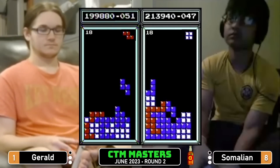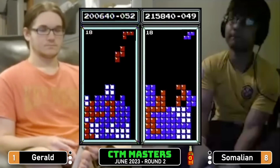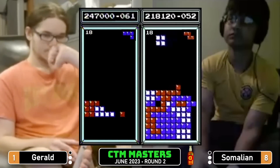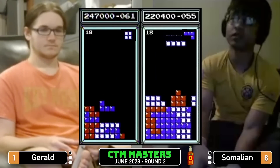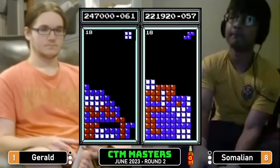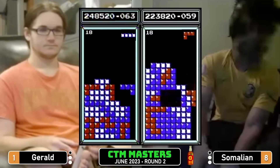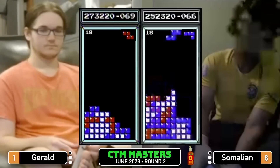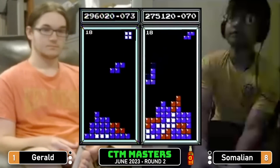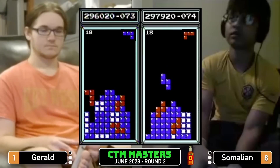If Gerald makes it in, it will be a semi-finals of only previous winners — not all previous winners, but only previous winners are in there. It would be three one-time winners plus Eric. Somalian trying to get in would have to get through a field of three other winners — quite a challenge. Somalian looking good today, playing with a lot of confidence, especially these last couple of games. Gerald 296, Somalian 297 — one line separating them.